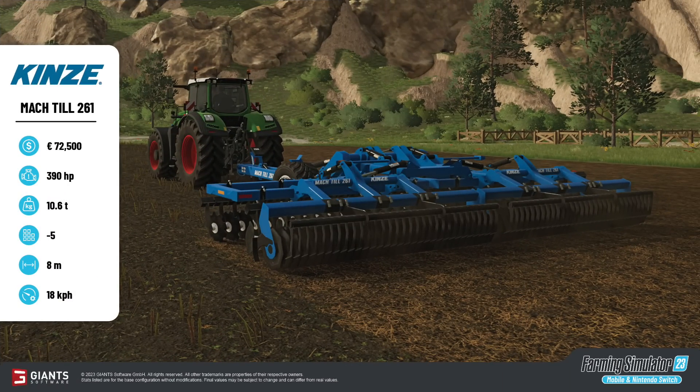With that, let's jump over to fact sheet number two: the Kenzie Mock Till 261. This will cost $72,500, it requires 390 horsepower, weighs 10.6 tons, takes up five slots, has an eight-meter working width, and operates at 18 kilometers per hour or around 11 miles per hour.